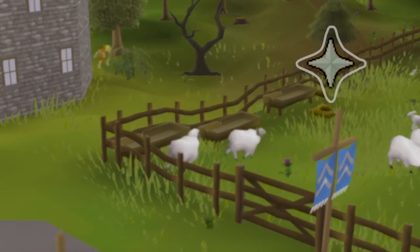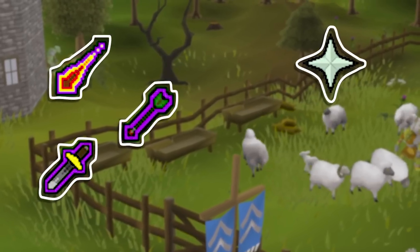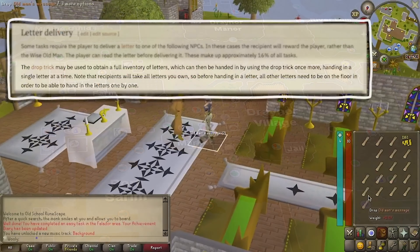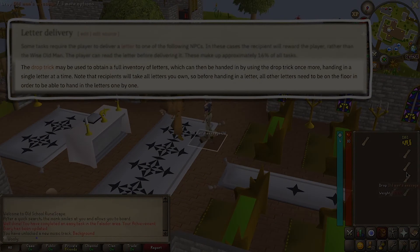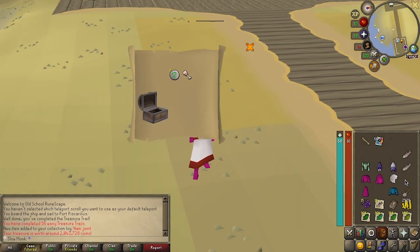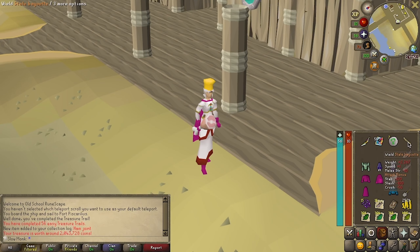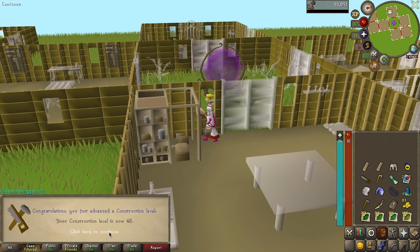Let's recap. We set out on this journey with the goal of becoming a prayer skiller. To this end, we made use of an obscure method that involved delivering letters for the wise old man. We then managed to obtain the torn prayer scroll. We continued to find luck with the ham joint, stale baguette, and many other clue items. After some super not-fun construction, we can now store our loot.